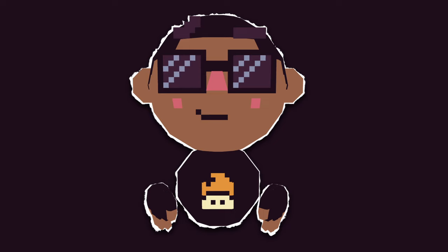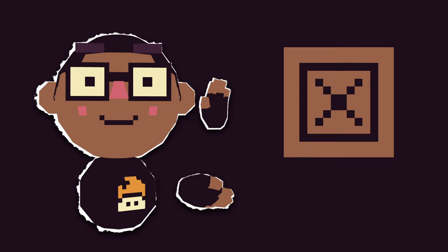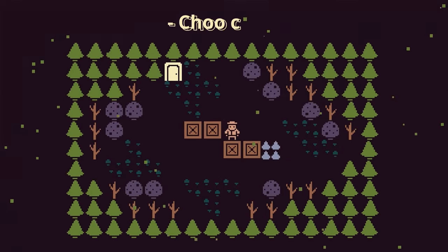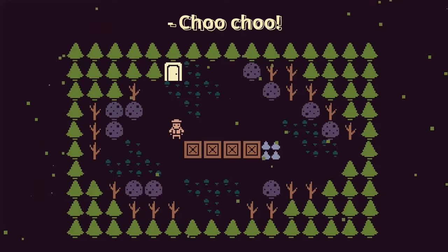Introducing the lineup. First up, we have the crate. It's a pretty fragile box that's also very light and easy to push. It's so light that you can push multiple crates in a train.